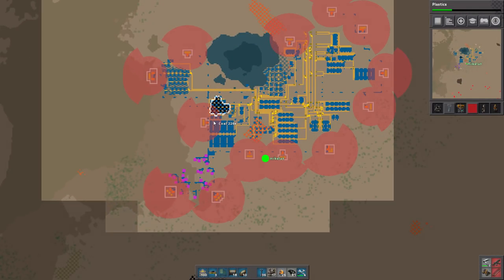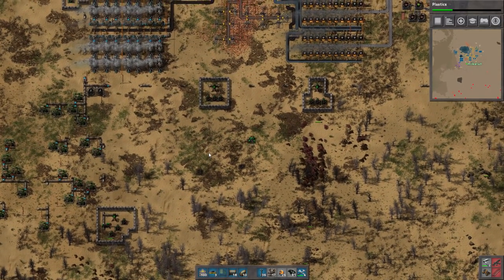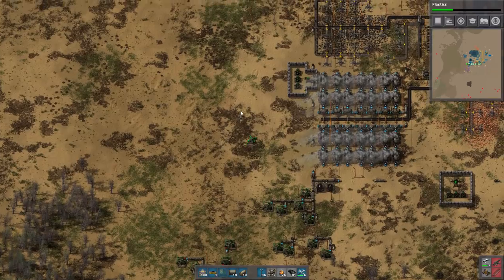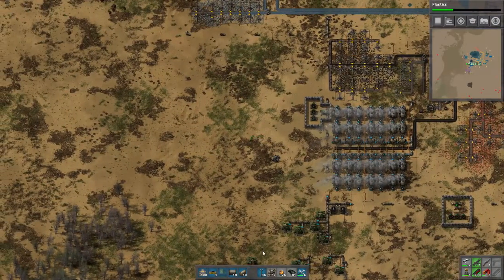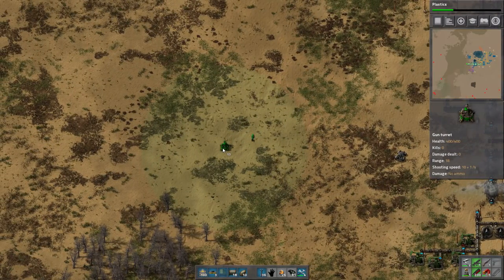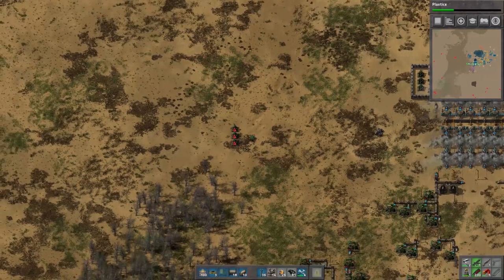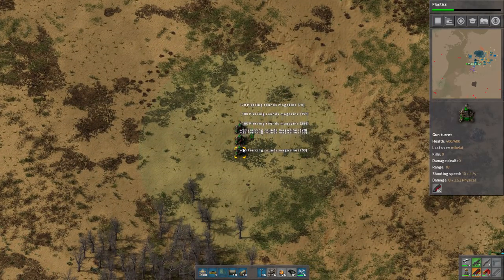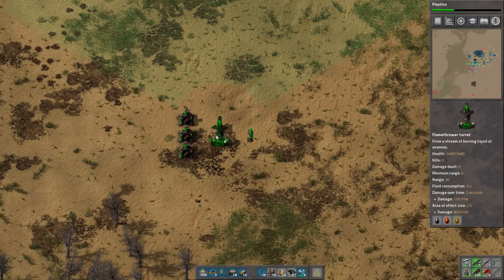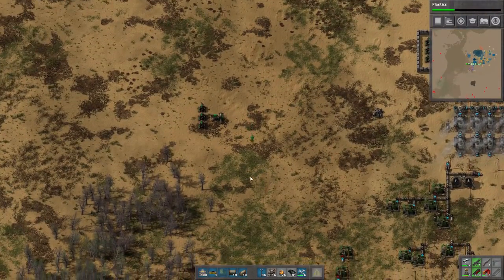So what did I decide upon? I think I was indecisive and didn't decide upon anything. Okay, we're gonna build it here — I just made an executive decision. We're going to build it right there because I want to build the steam engines back there. So we gotta now make a forward turret outpost here, about right here. I mean it would be good if we lined it up, but I don't really have time for that. So we're not doing that. How do we bring oil over here? Do we bring it from here or do we bring it up there?